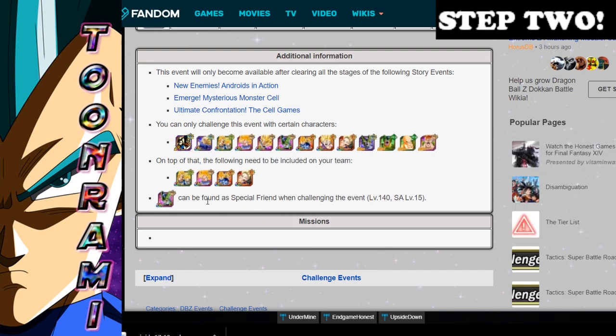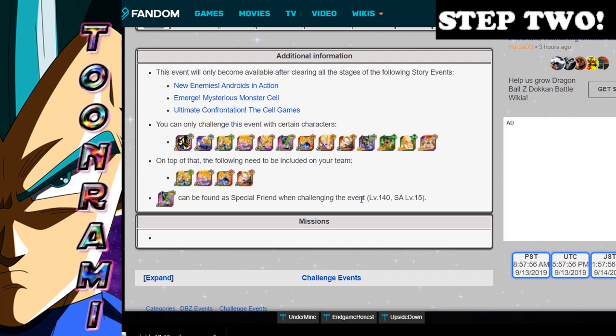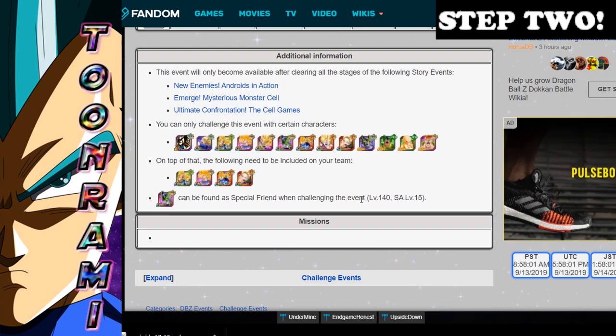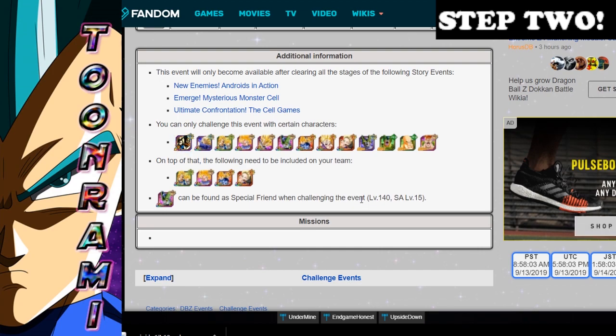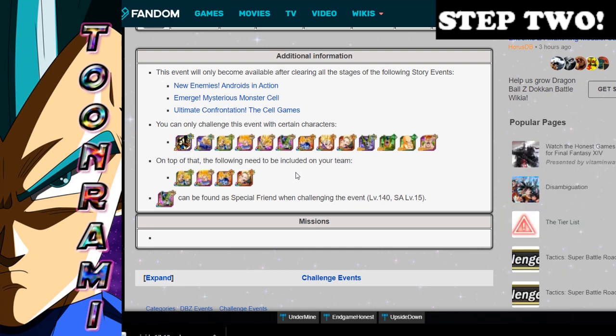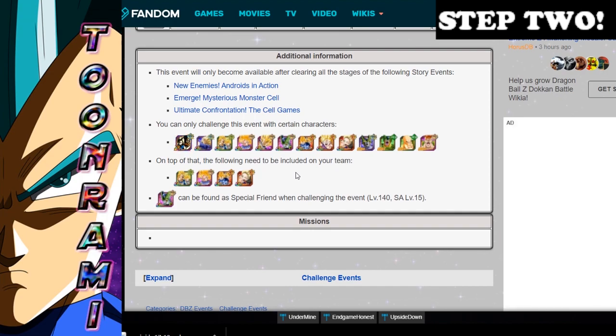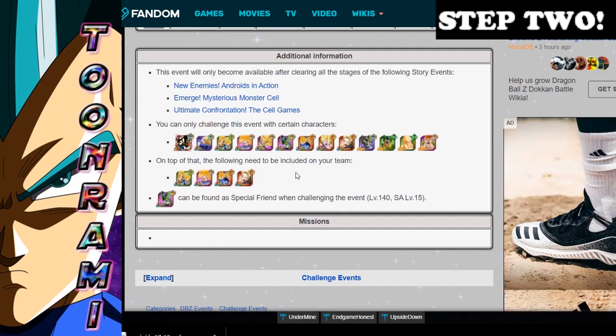As for your friend unit, you can't use any friend unit except for that INT Perfect Cell, who will be at level 140, SA level 15 — but with no dupes and nothing in his Hidden Potential System. So you have a very, very restrictive team going into this event. On one hand, it's good because it's a challenge and everyone is at the same level. On the other hand, it's terrible because some people just are not as into the game as others. You may not have all the units you need to even do it.